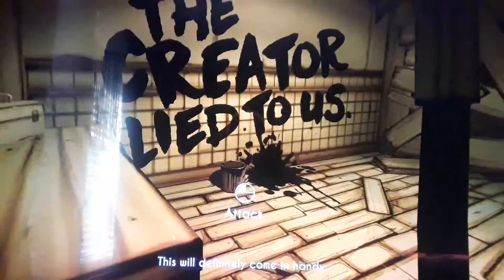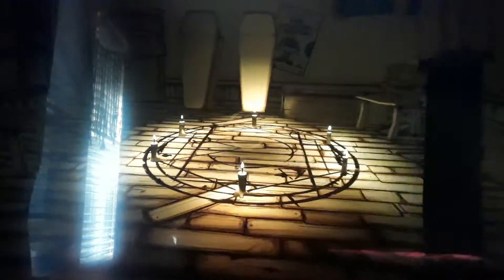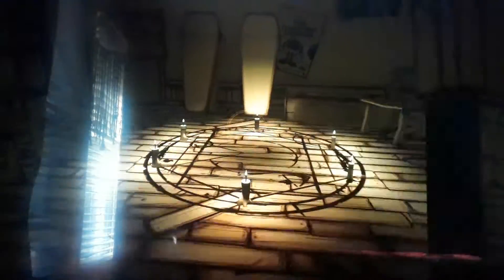We got an axe! I love the axe. You just click on the boards — bam! Get out, get out of my face! I'm gonna destroy every board that's here — bam bam bam! Oh god, if we step in there we get knocked out. Should I do it? Yep, we stepped in — there's Bendy, and we just passed out.